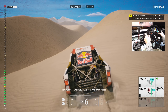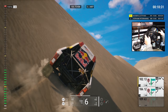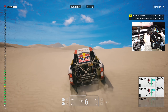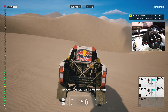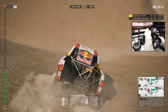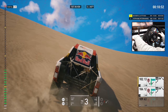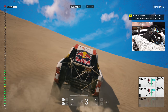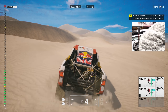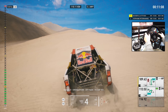Five hundred, danger three, dunes. Danger three, dunes, down and up. Four Ks, attention on cap 349. Two Ks, cap 349. Five hundred, danger three, dunes, down and uphill. Danger three, undulation, off track to cap 351.